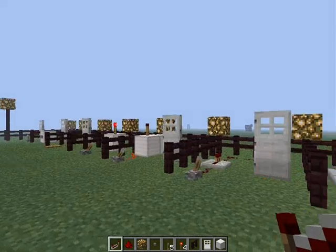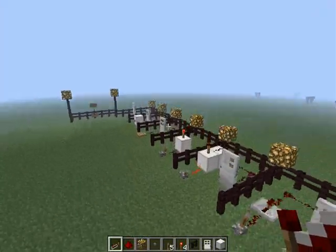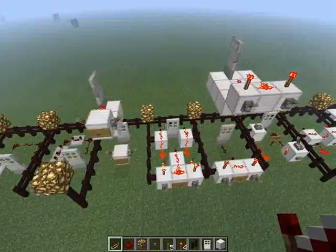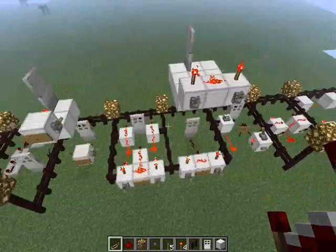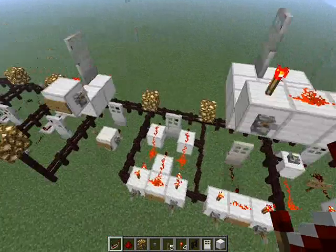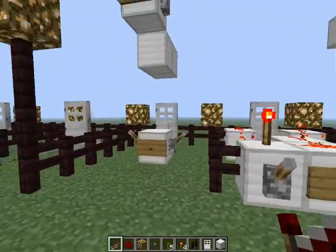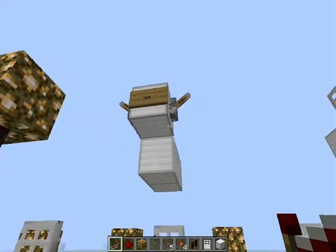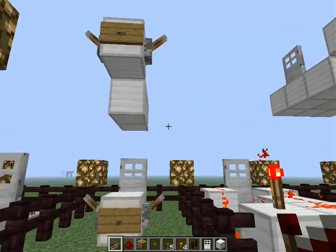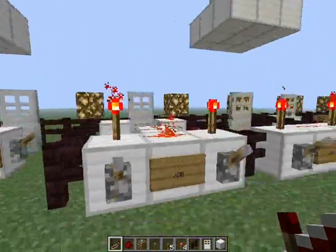Hey guys, we are back with episode 2 of our redstone tutorials. Last episode we just got through the basics, and this episode we're going to do a bit more advanced redstone. We're going to focus on four main gates: we have the OR gate, and above that is basically the inverted version but it's called something else. Here's the XOR gate, and there's an XNOR gate but it's just massive and almost never needed.